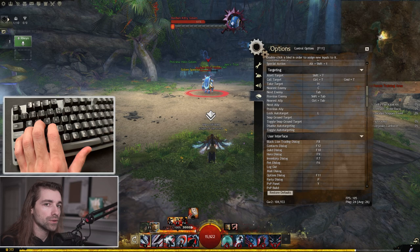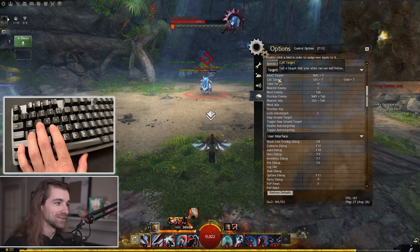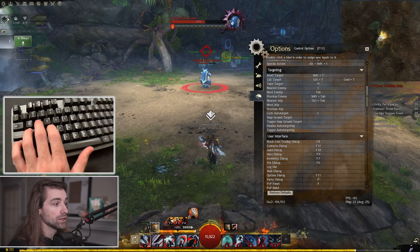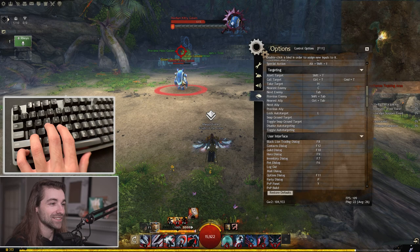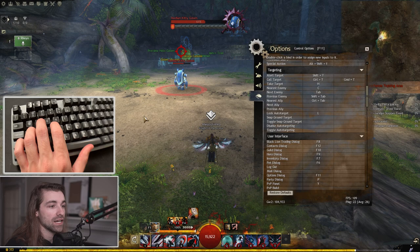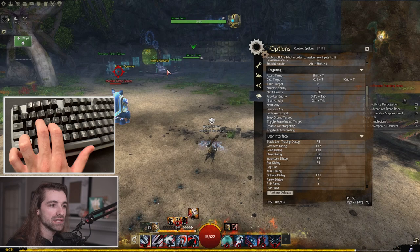For targeting, I use call target. Everyone should get used to using call target very frequently. I hold Control and left-click on my target, or use Control+T. I don't want it on an easy single key because I don't want to spam it or accidentally detarget things. I want some sort of priority to it so it has some weight — so I don't mistakenly call target on the wrong thing when I mean to call it on something like the Jammer Tron.